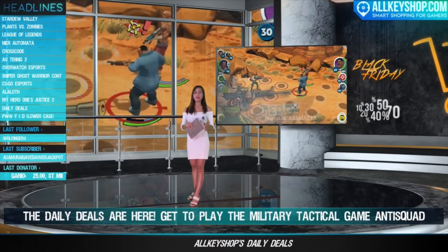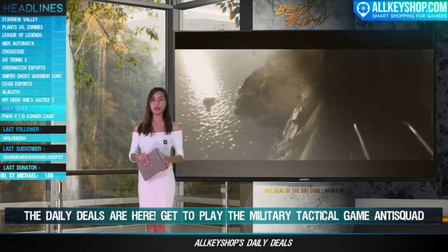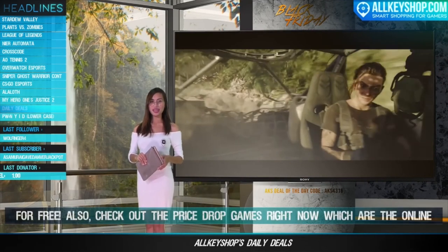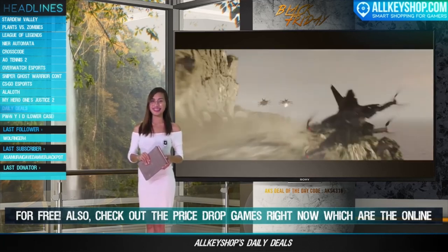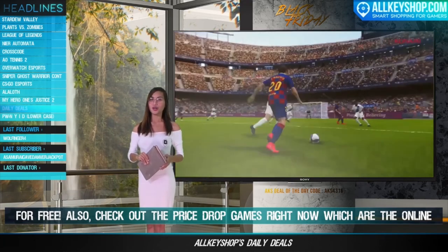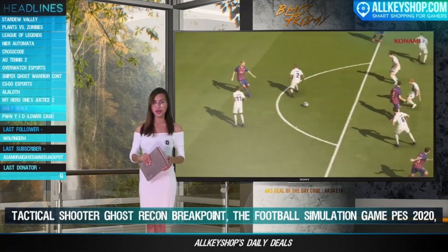The daily deals are here. Get to play the military tactical game Anti-Squad for free. Also check out the price drop games right now: the online tactical shooter Ghost Recon Breakpoint, the football simulation game FIFA 2020, and the racing video game Need for Speed Heat. The game with the best discount today is the action role-playing game God Eater Rage Burst. Grab the chance to get these games — just go to the daily deals page at altkeyshop.com.